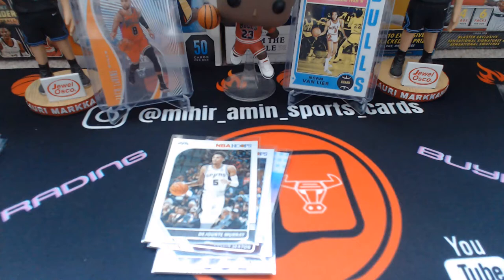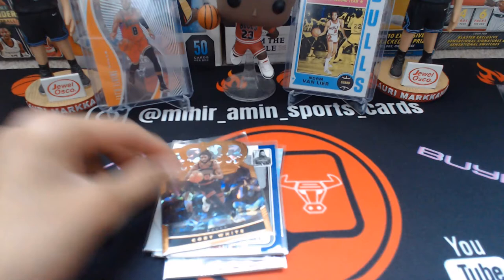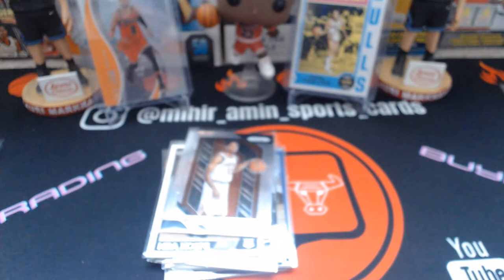Kobe White cracked ice die cut from Crown Royale — not numbered but a sweet card. Chris Middleton, Miles Turner, Kuzma, Jaylen Brown. I'm going to try to pick up the pace here at around 11 minutes. Dejounte Murray, Brandon Knight — with my favorite pose for a player ever, completely dead inside — and Vucevic.